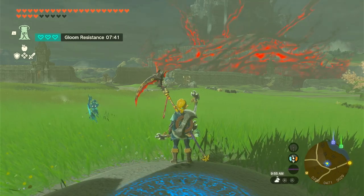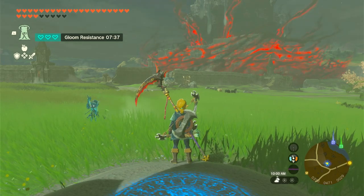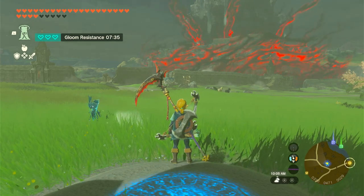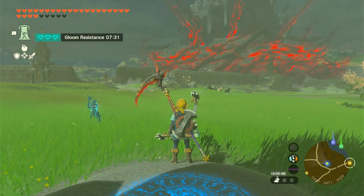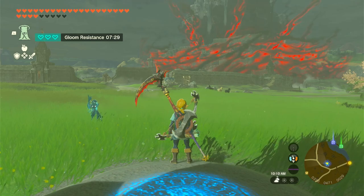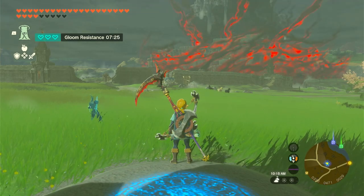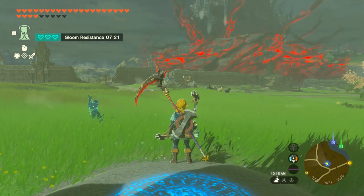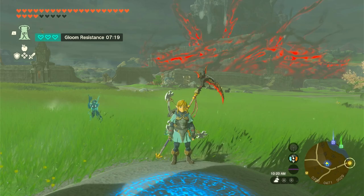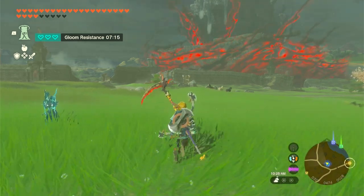If you shoot an arrow with a muddle bud attached to a battle talus, it will aggravate the talus and throw off all of its enemies that are on board. You can also use Ascend on the talus itself to go straight to the top. And if you use a Lynel hoof attached to your arrow while shooting ore or rock deposits, it can severely damage or destroy the battle talus's armor or HP.